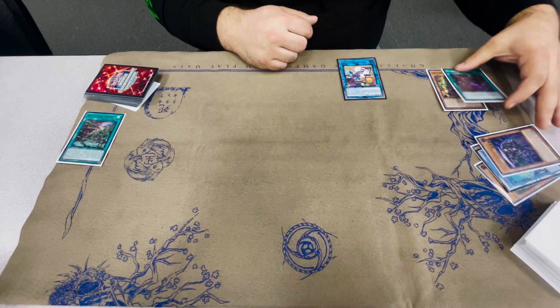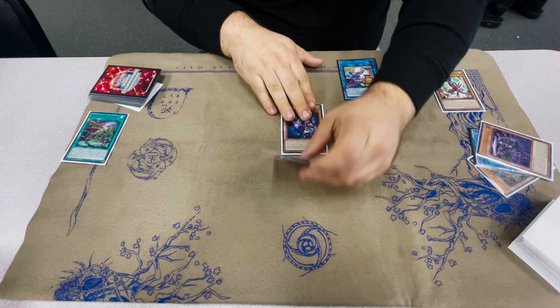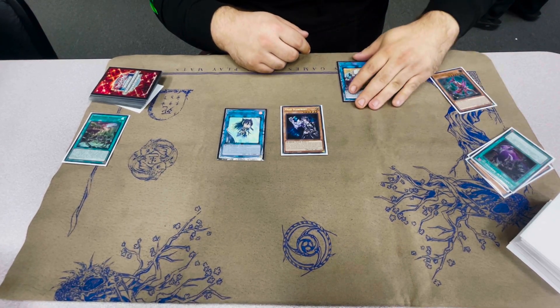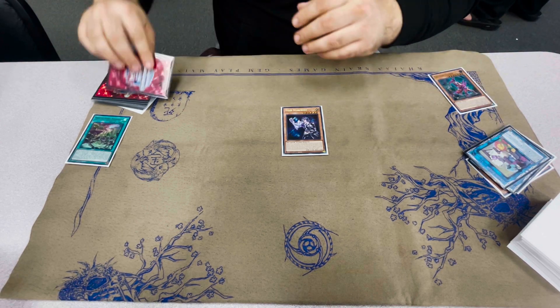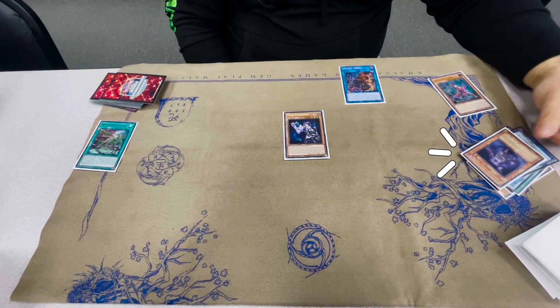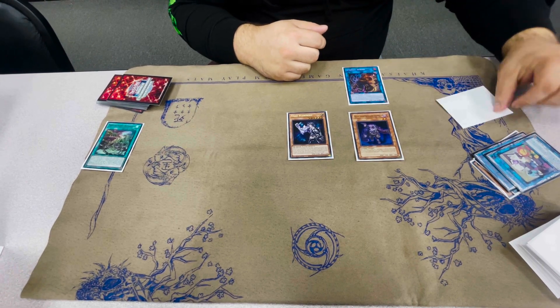Currently this is what your hand looks like. We're going to Link these two guys off for Crusadia. You'll then activate Revival, bring back Visas, and because you control Visas you can bring this guy back — it's a once-per-duel thing. You'll then take these two and make the Sprint. The Sprint will then dump you the Plague.